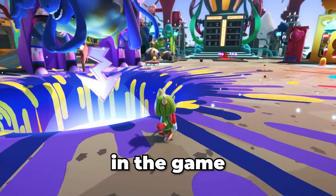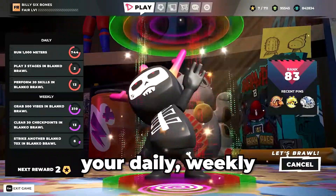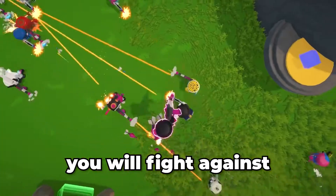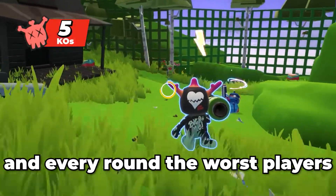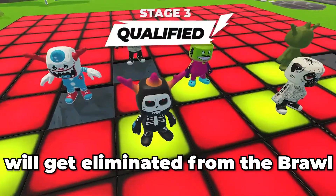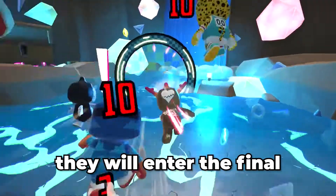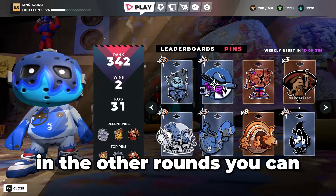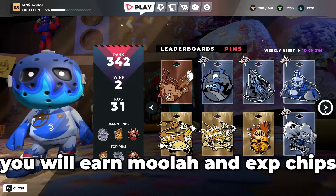The most important thing in the game are the brawls, because there you will complete your daily, weekly, and seasonal challenges. When you join a brawl you will fight against 11 other players. You play through four rounds and every round the worst players get eliminated. When five or six players are left, you enter the final. The winner gets an extra prize — a gumball. In the other rounds you can win badges, and with these badges you earn Moolah and XP chips.